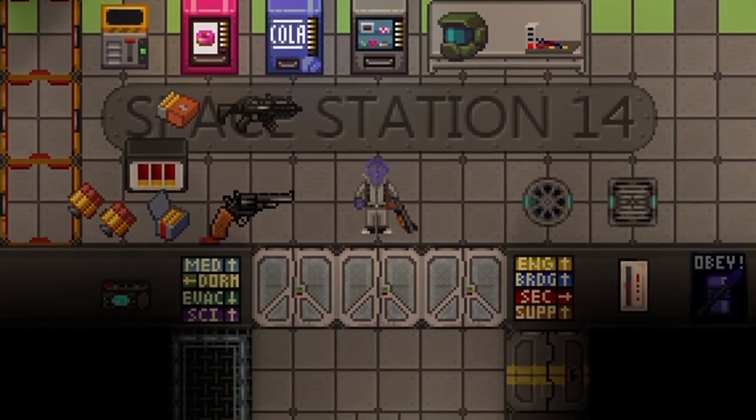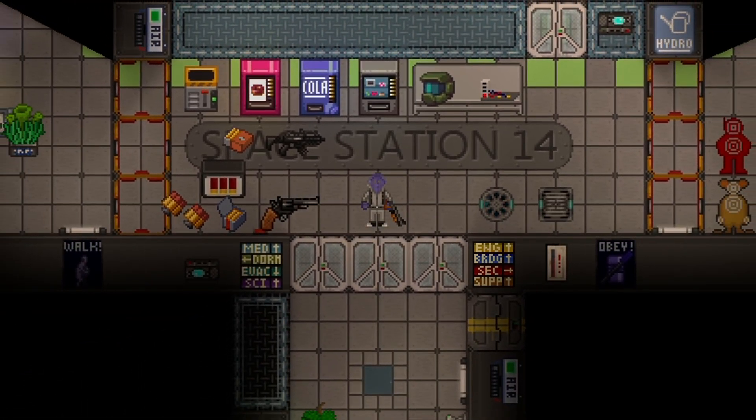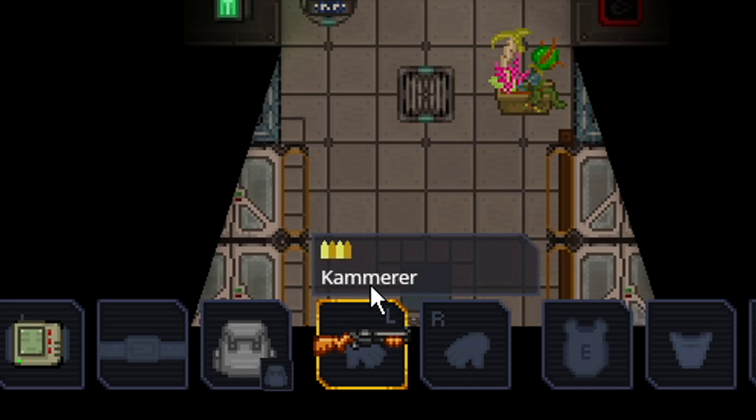Welcome to the station crew. Enjoy your stay. So you found yourself a gun in Space Station 14, but when you go to shoot it, you just hear... that's probably the worst sound you can hear in the game. And what's confusing about it is, if I look down here at the UI where the gun's at, it says all the ammo's there. What's going on?